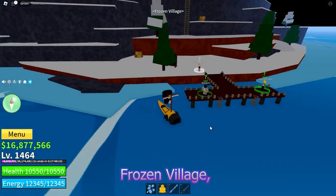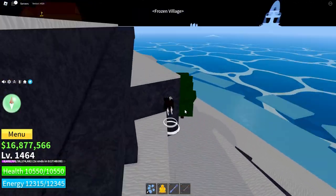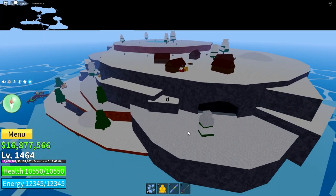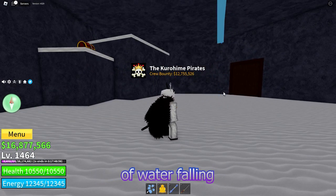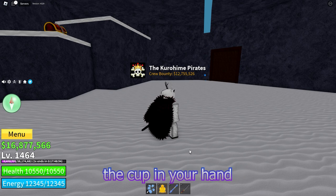Once you arrive at the Frozen Village, enter the cave in which you find the Ability Teacher. In there, you will find an ice stalactite with drops of water falling down to the ground. Stand underneath it with the cup in your hand — it only needs one drop to fill.